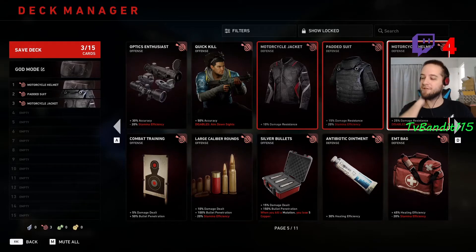Our first three cards here are going to be a 25% one, a 15% one, and a 10%, which all adds up to 50% so far.